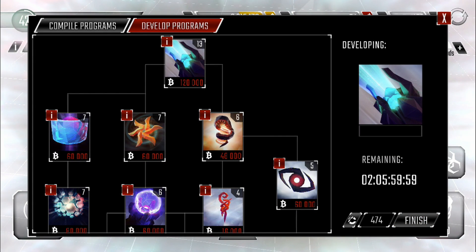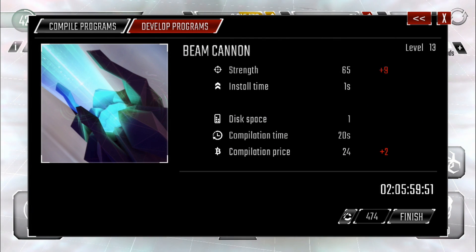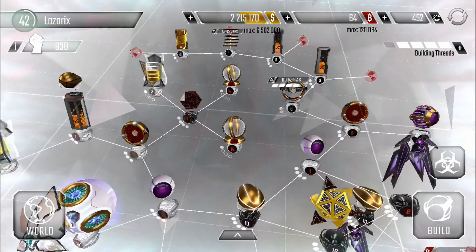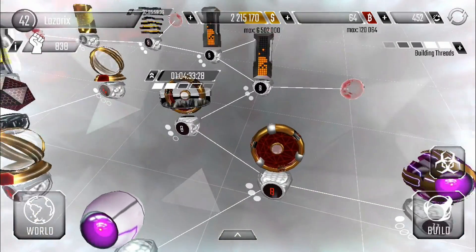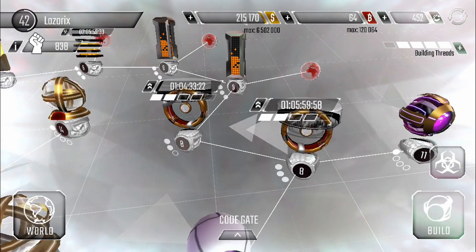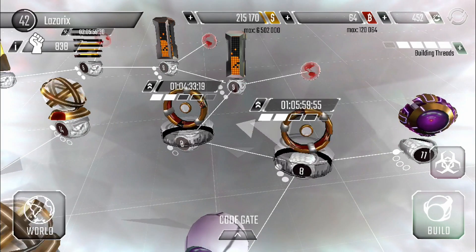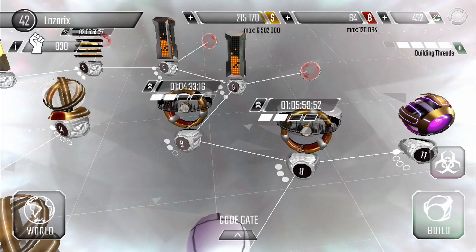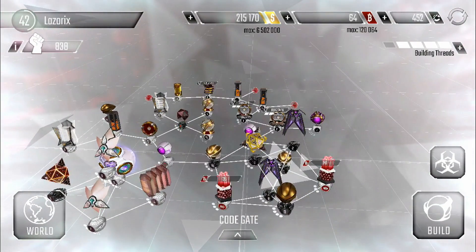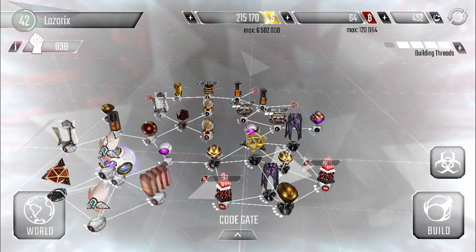Let's go ahead and get that upgrade going — two days, six hours, not too bad. Level 14 beam cannons finally! Plus nine strength, that's really nice, really looking forward to that. I got another two million along the way too. Let's go ahead and upgrade our other code gate as well. Two code gates and level 14 beam cannons on the way! That's going to be all for this episode — hope you guys enjoyed, like if you did and I will see you all next time.